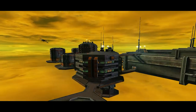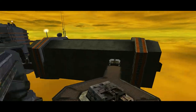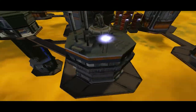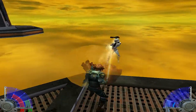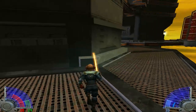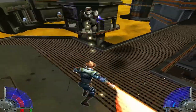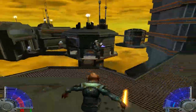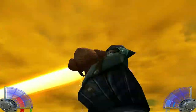The next level has us going to fueling platforms suspended in orbit of a planet. Nothing too much to say besides this being the perfect place to launch enemies to their death with Force Push. We also get introduced to my least favorite enemy type — the jetpack troopers. They stay out of distance from your lightsaber and constantly fire at you; I was only able to kill them by spamming Force Lightning.